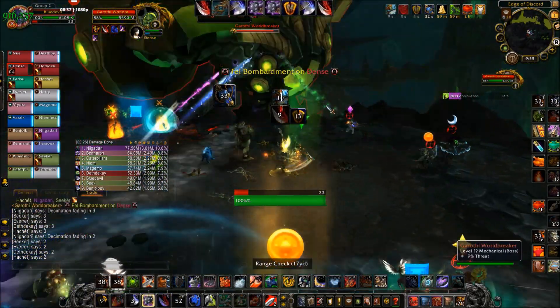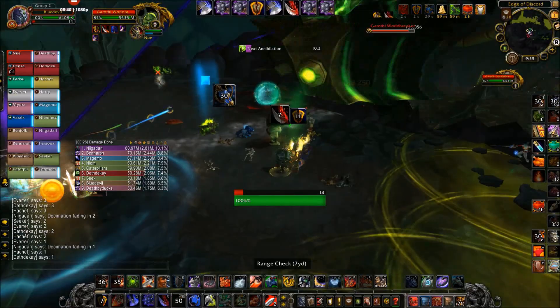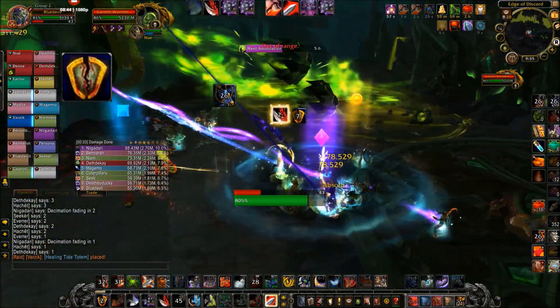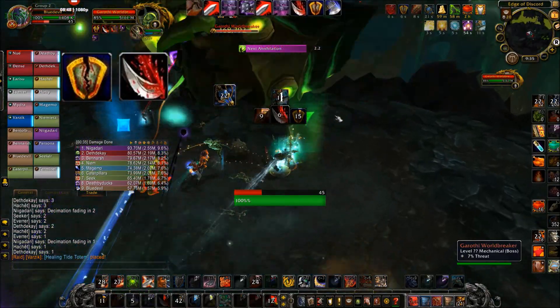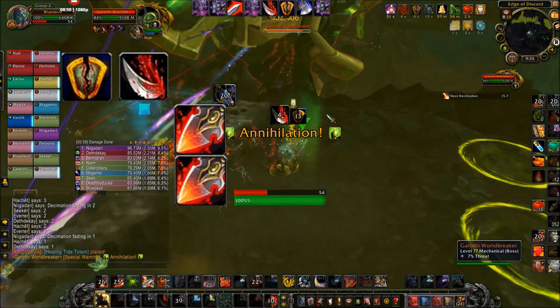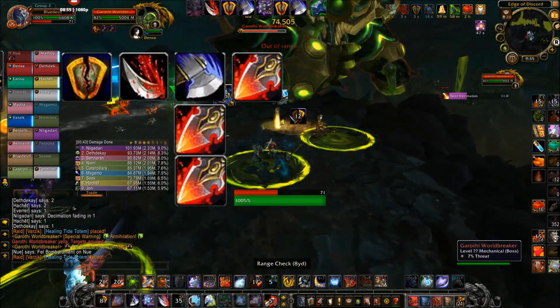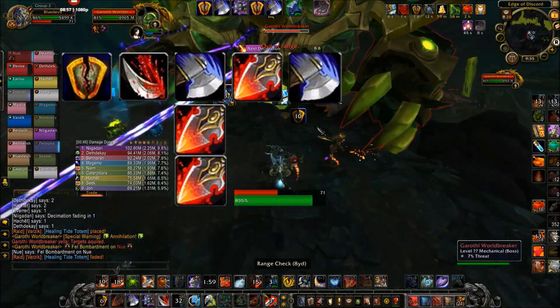As for how to use this build, it's pretty similar to back in the glory days of Tomb. 100% uptime for Rend when the target's above 20%. Your priority with this build is going to be Colossus Smash debuff on the target, Rend, super lucky 2-stack Executioner's Precision Mortal Strike, Alias Stoneheart, Execute, Mortal Strike, and then Slam as your filler.